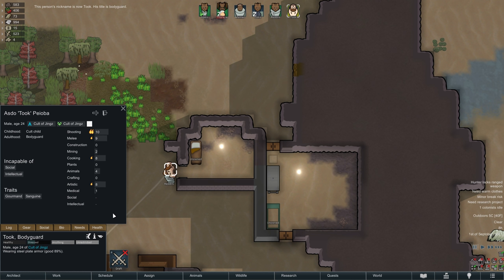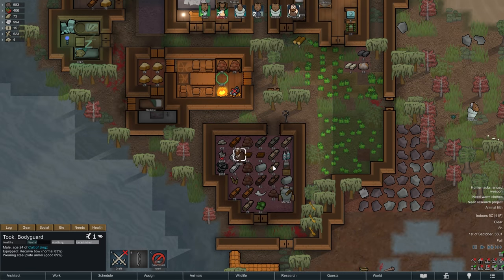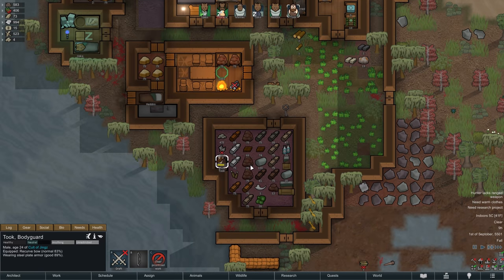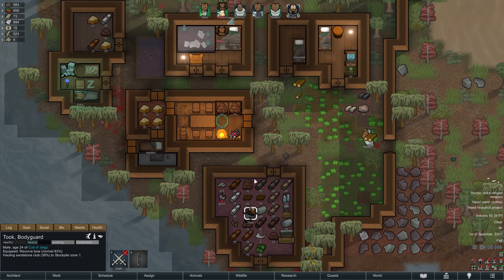I could see him take over the role as hunter and cook of Liviana, with the occasional foray into the arts, but first things first — let's get him equipped. Recurve bow, tribal wear, and plate armor — that will be Took's gear for the moment, and in just a second we will also have a wooden mask ready for him.